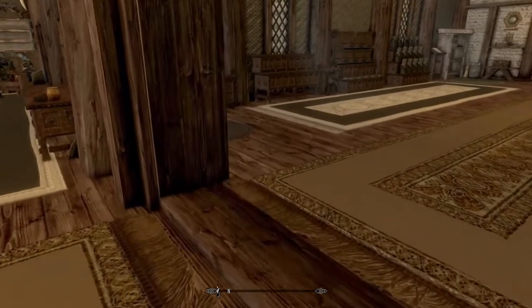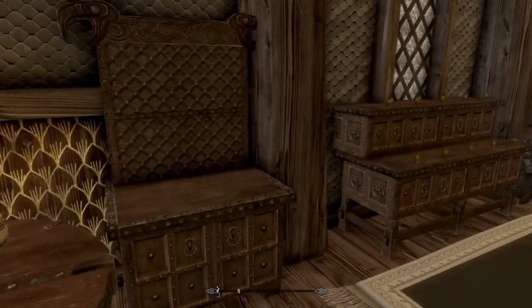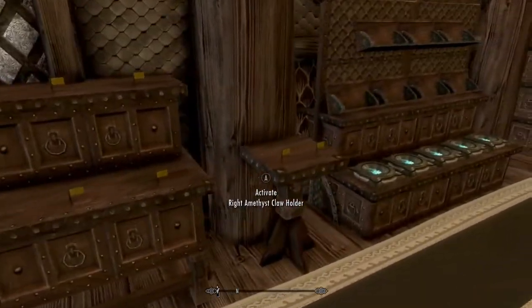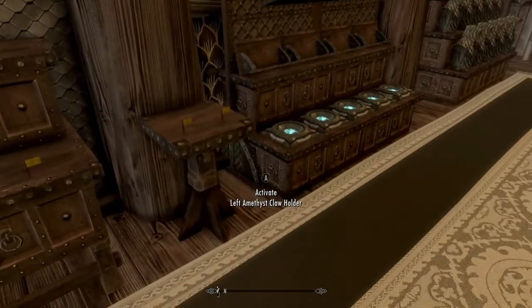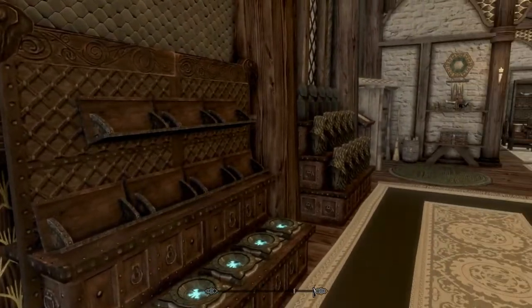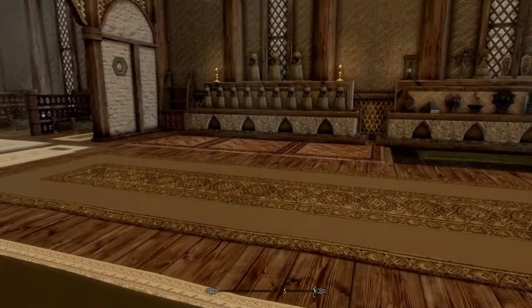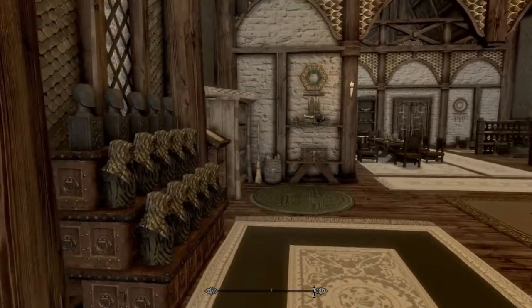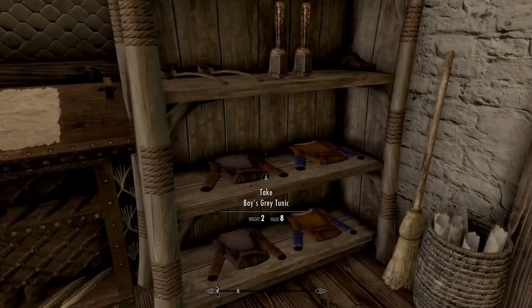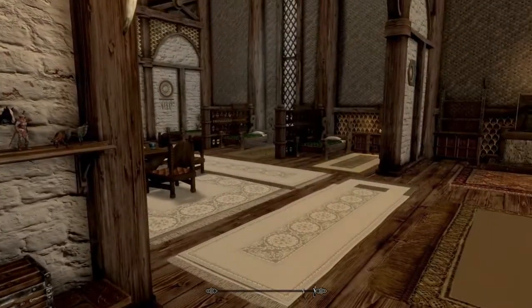My computer is stuttering a little bit — I have a potato computer, so this mod is kind of hard on my system. But you have all your amulets, all your claws, and look at the little flags — that's really neat. Dragon Priest masks — look at everything that's in here. You can take the kids' clothes but you can't take the armor, which is a bummer. But yeah, this is your children's room.